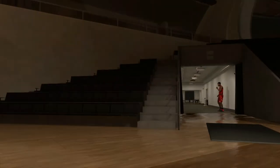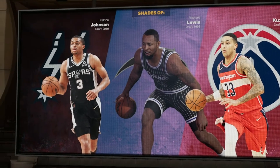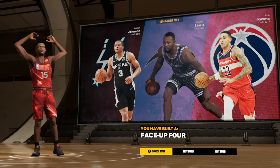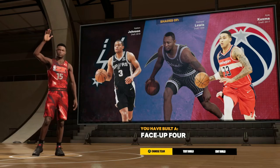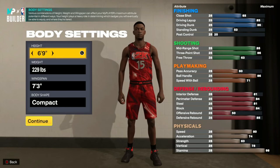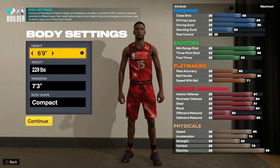My player comparables are Rashard Lewis, Kyle Kuzma, and Keldon Johnson — not the greatest shades, but I get face up four. That's my build, and honestly I don't think you can really get a much better build without sacrificing a lot. You can tweak it to get hall of fame posterizer early, but you'll be sacrificing a lot of points that take away from other things. If you liked this video, subscribe to the channel and come back for more — this build is going to be super meta. This is your boy AOVZ, I'll see you in the next video.